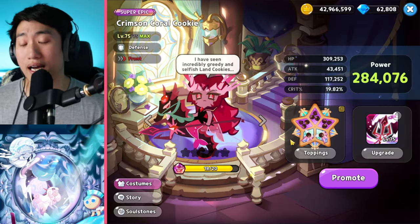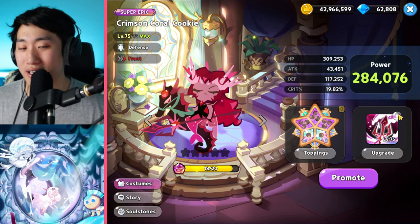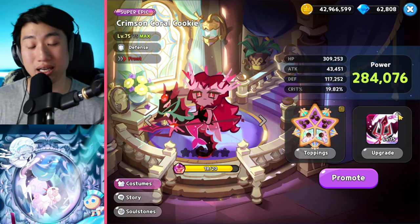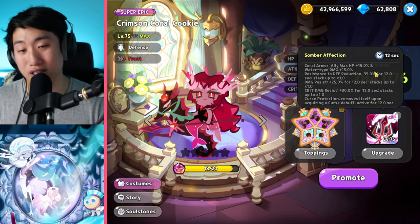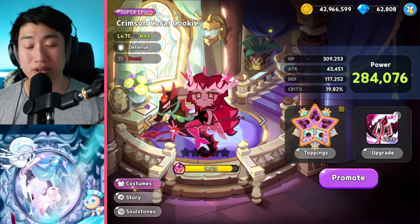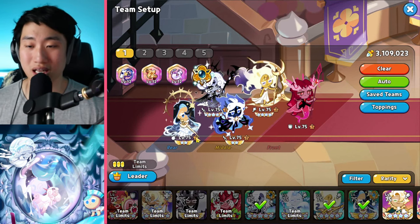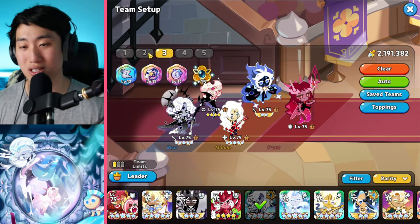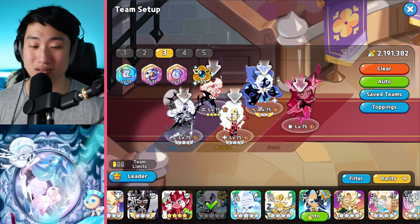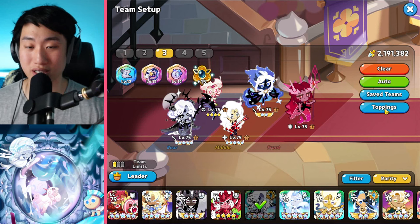Crimson Coral is busted. The conclusion is that Crimson Coral does the job of a lot of different cookies, and I feel like the meta is definitely going to shift towards Crimson Coral the moment people start getting her. She just does so much that she needs to be used, but she is restricted in that you cannot use someone like Pataya and other cookies. Sea Fairy can be used but will still need more than plus 11 — more towards like plus 15 — in order to actually survive the other damage. Crimson Coral does help survivability, but you might still need higher ascension.